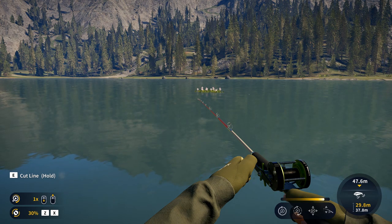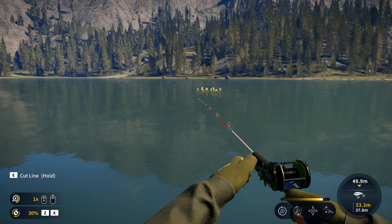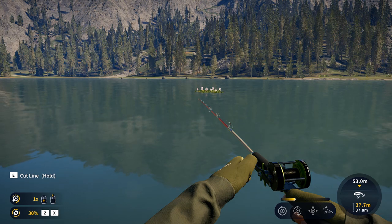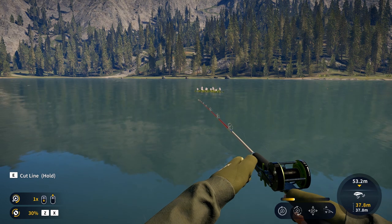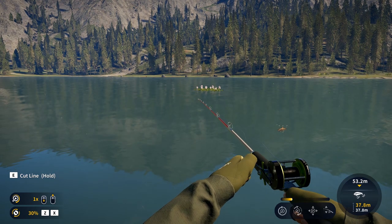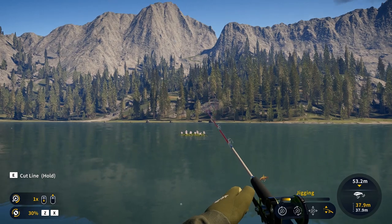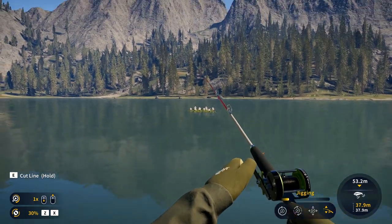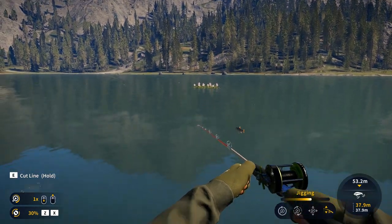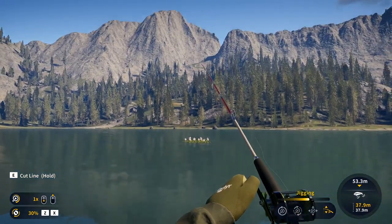You'll know when you've hit bottom because you can see the depth on the right-hand side - it's showing 37.8 meters. Once it's sunk down, close the bail and just keep flicking the rod tip up and down. That's jigging - you're jigging it off the bottom and hoping a big lake trout spots it and takes it.